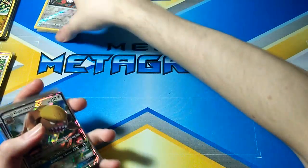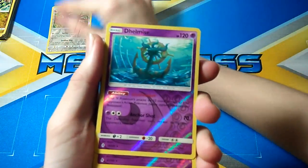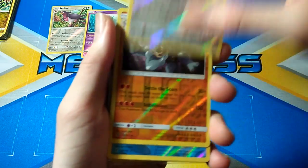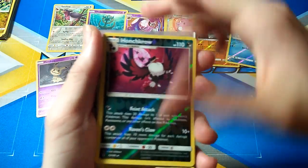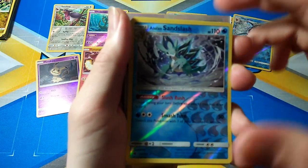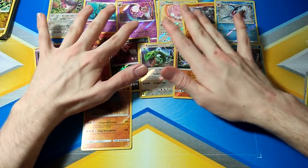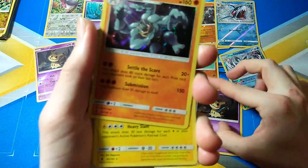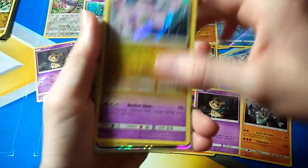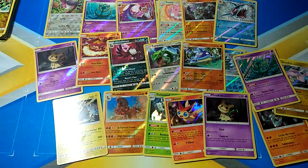Still can't believe we got that Ultra Ball — that was insane. Moving on to Guardians Rising. We've got Swellow, Dhelmise, Lunala, Gliscor, Machamp, Sharpedo, Mimikyu, Turtonator, Murkrow, Rayquaza, Wishiwashi, Alolan Sandslash, and Mudsdale as all Rare Reverses. And then Golisopod, Victini, Mimikyu, Machamp, Alolan Golem, Goodra, and Dhelmise as Hollows. So all up, thirteen points for the Rare Reverses and fourteen points for the Hollows.